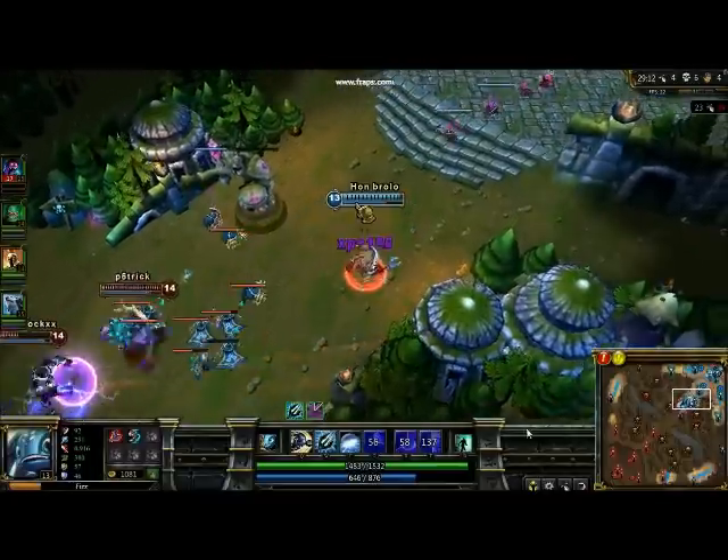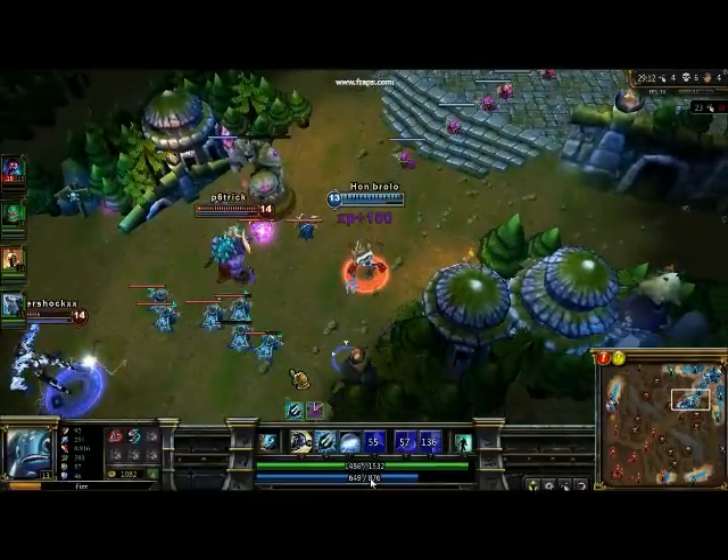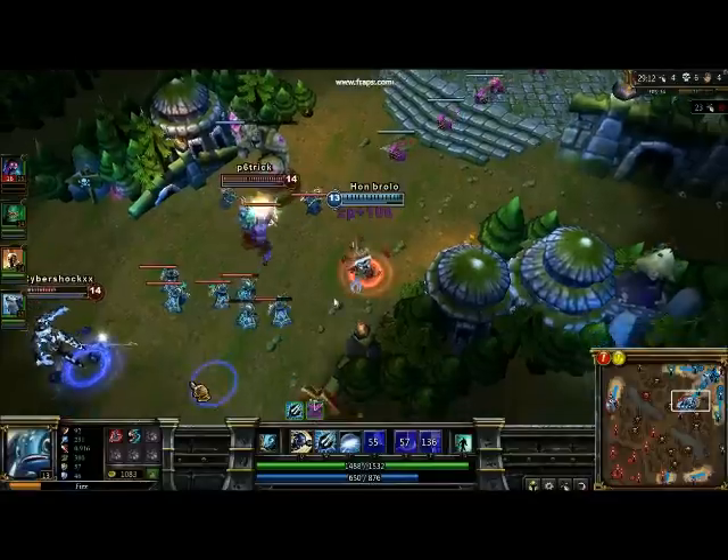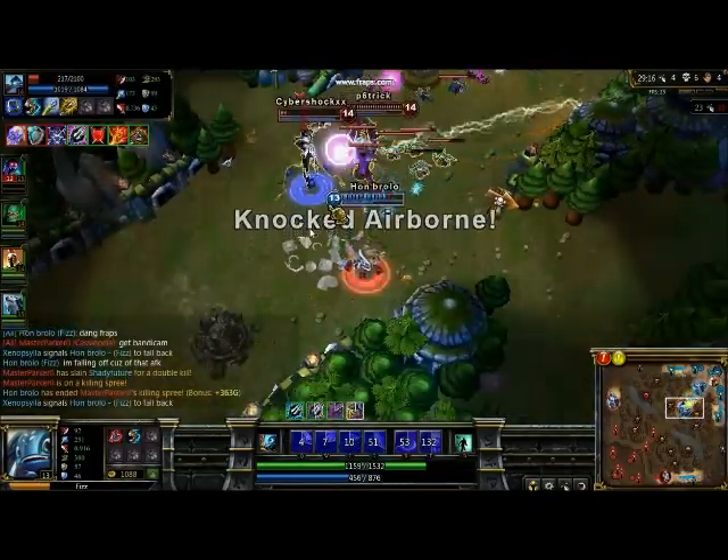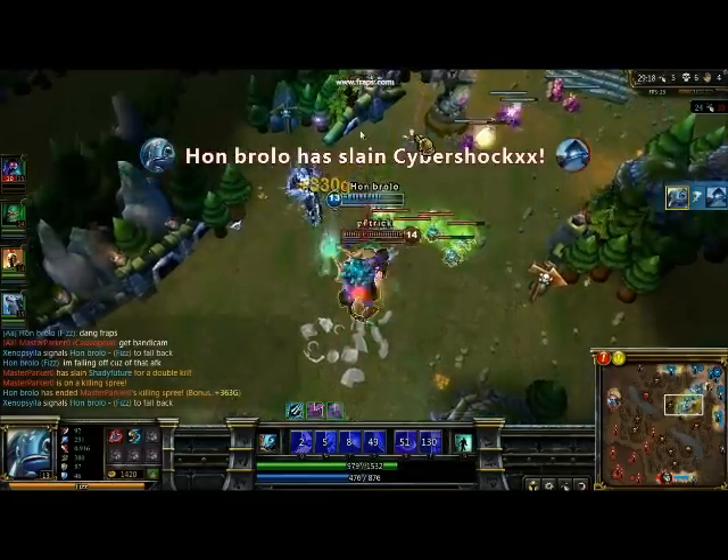A lot of people say his playstyle is hard. All you gotta do is pretty much use Playful Slash Trickster everywhere. Cooldowns are very manageable. Urchin Strike lets you get right past tanks. Hit him one more time, easy.